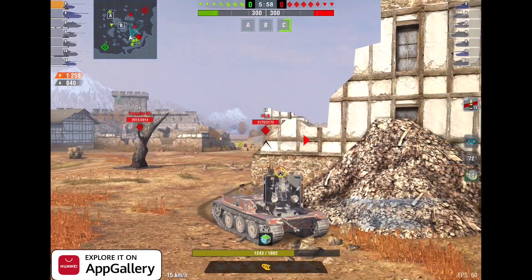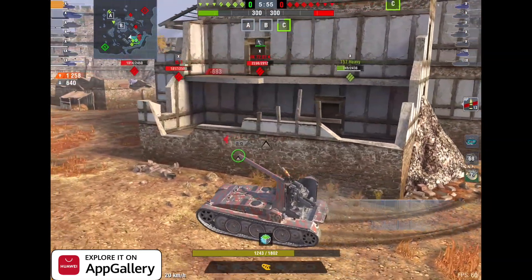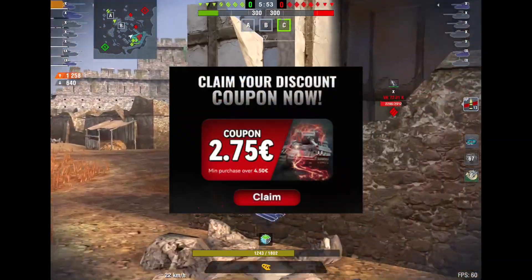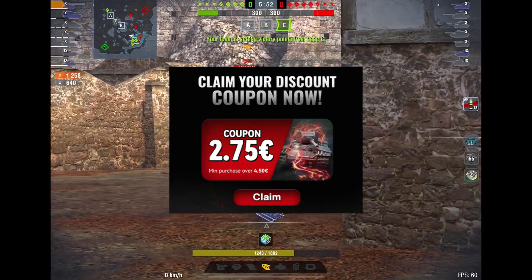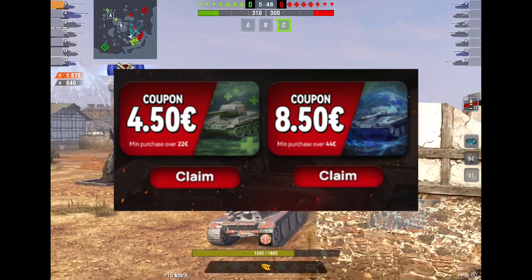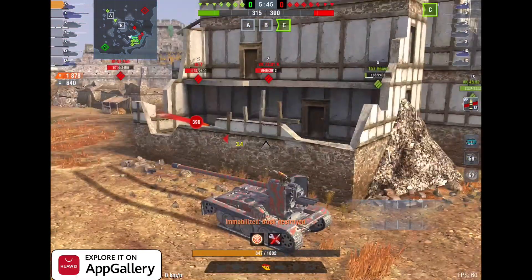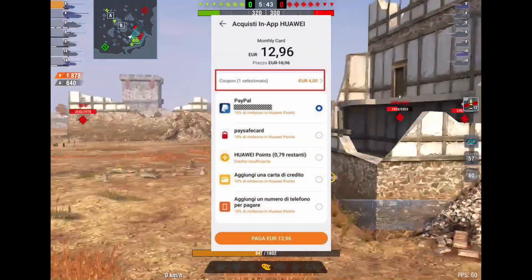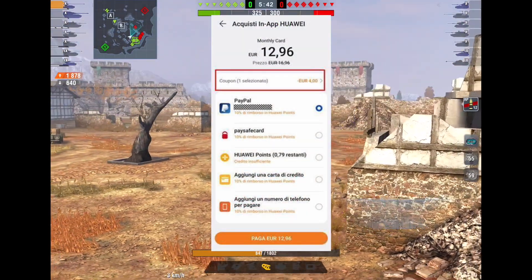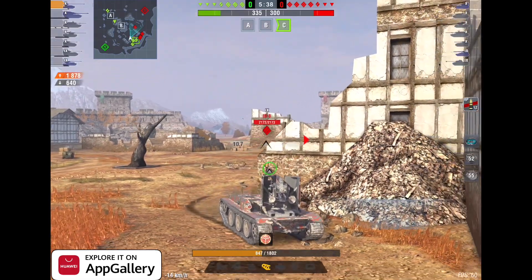As I mentioned previously, re-download the game from the App Gallery — very, very easy to do. The campaign itself is also great: you get a 55% coupon. You get one four-and-a-half euro coupon and one eight-and-a-half euro coupon every single day. In the payment page, you can see an option called 'coupon' — select it and get a discount immediately.